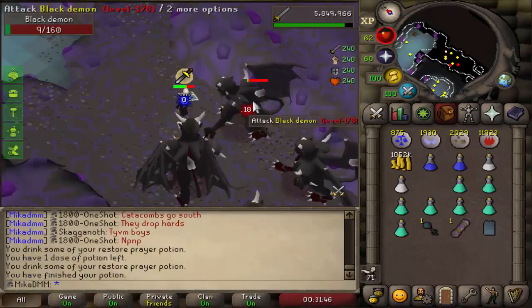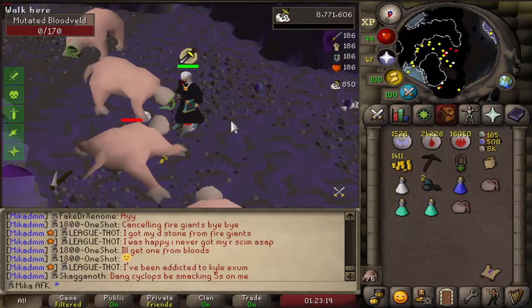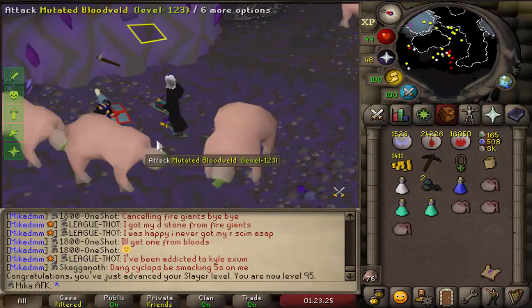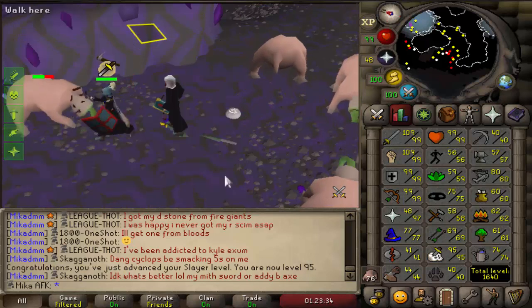People probably don't like this task, but I'm telling you it's so enjoyable and so AFK, I really like it. Here we go — 95 Slayer on the account. This account is now gonna turn into a PVM account, because we are gonna be killing Hydras, and they can drop us some really good stuff.